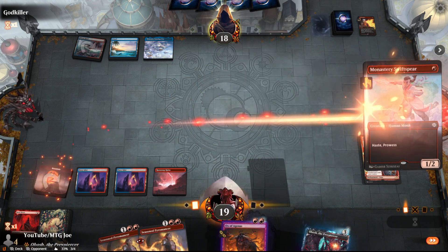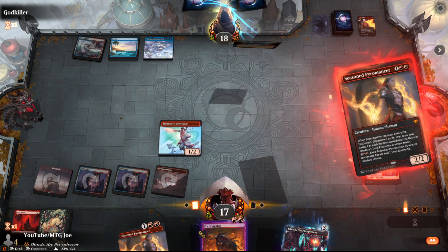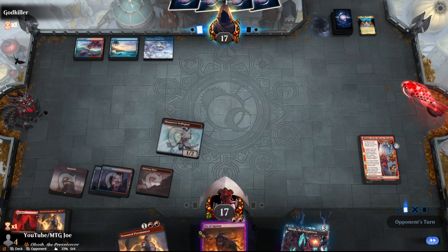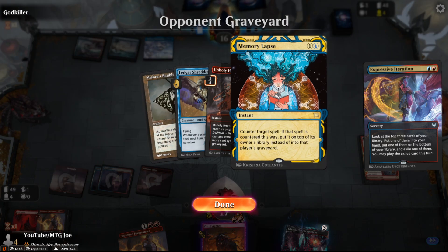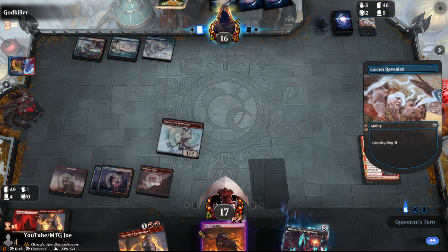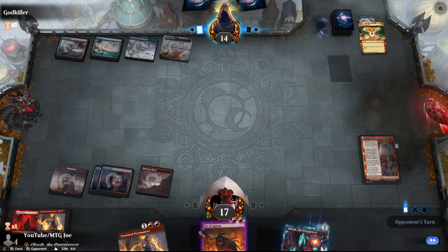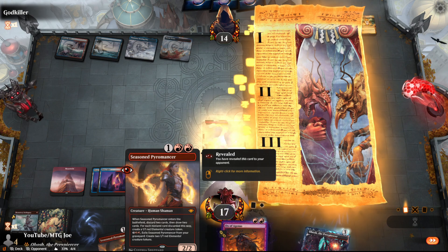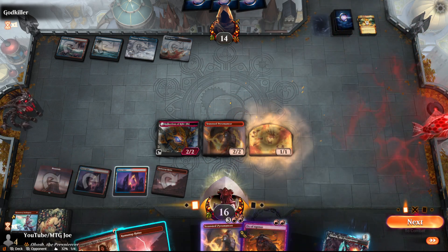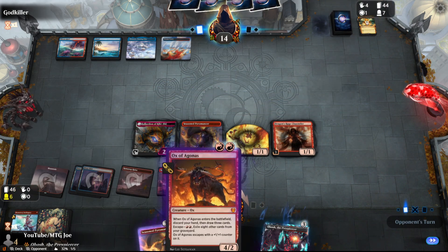We're going to get rid of Ox here to get some utility. I think going Swiss Spear into Pyro is okay. They go lapsed — we do take a bit of damage but drawing it again next turn is fine. Is this Merfolk Tide without Merfolk Tide? I see Lightning Bolt but they're missing a red land. Lorian Revealed — a way to get that land. I think we just Pyro here, which could help us find another land. We're getting close to this Ox flipping.